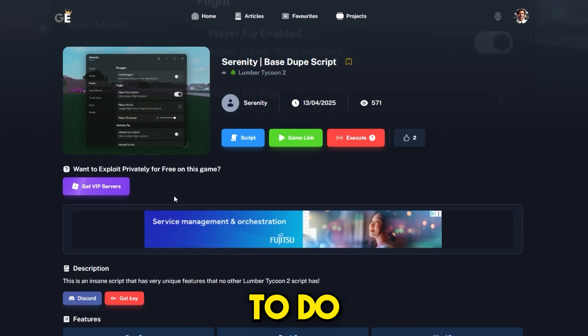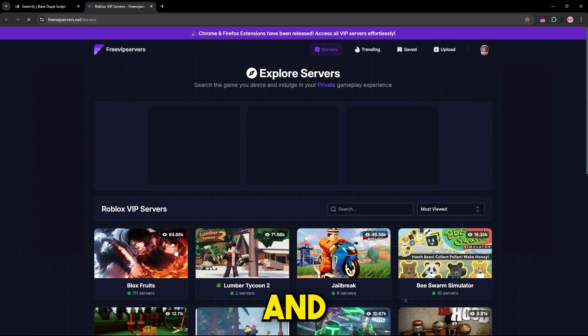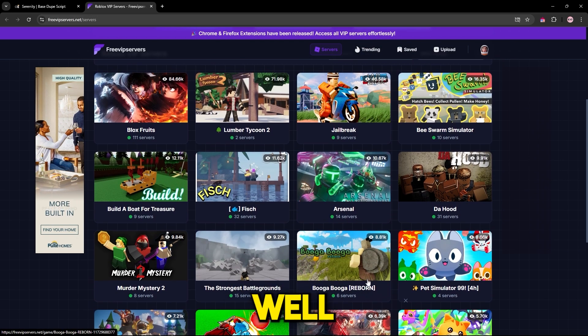Last thing I suggest you guys do is get a free VIP server, and you can do that by pressing this button right here, which will take you to free VIP servers. You can get free Lumber Tycoon 2 VIP servers and many other VIP servers as well.